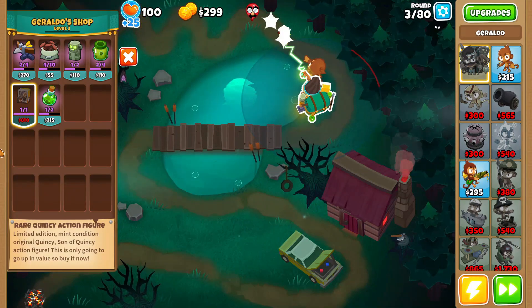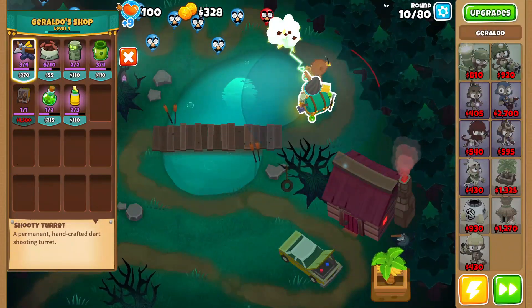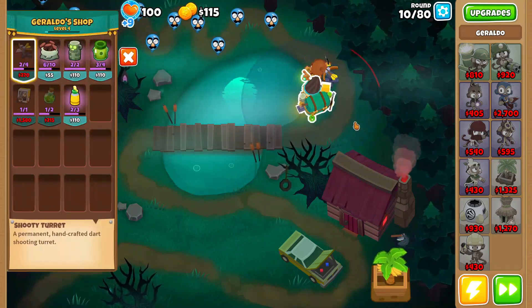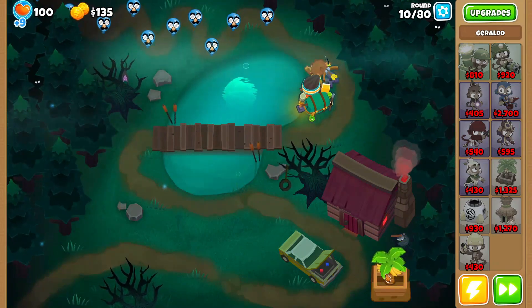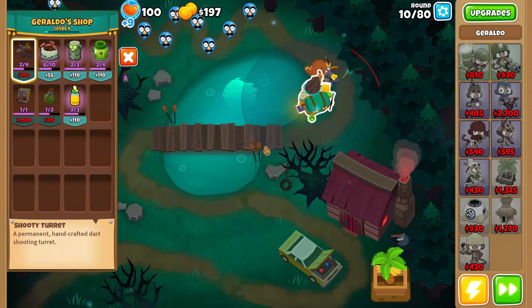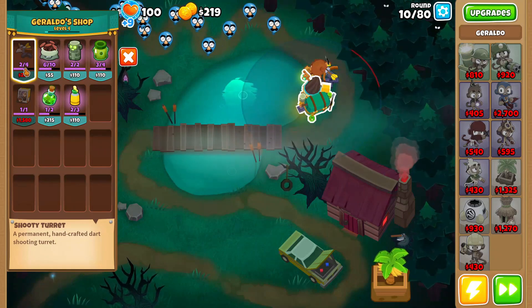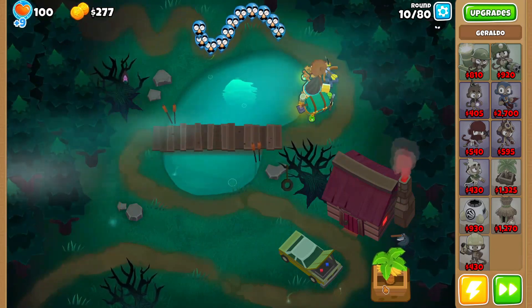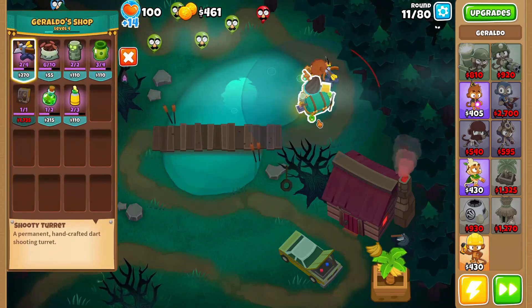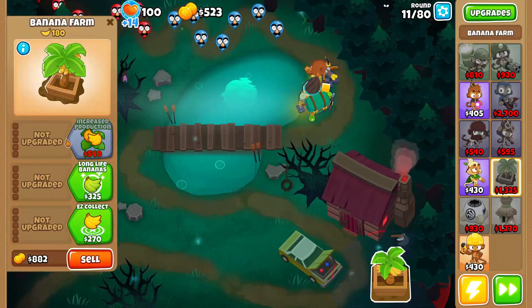We might try to get the Quincy action figure because that thing's pretty OP, so we might need more defense. I'll put one of those shooty turret things right next to the dart monkey because we were leaking a little bit. So we've got the shooty turret, the dart monkey, and Giraldo — that's pretty OP.